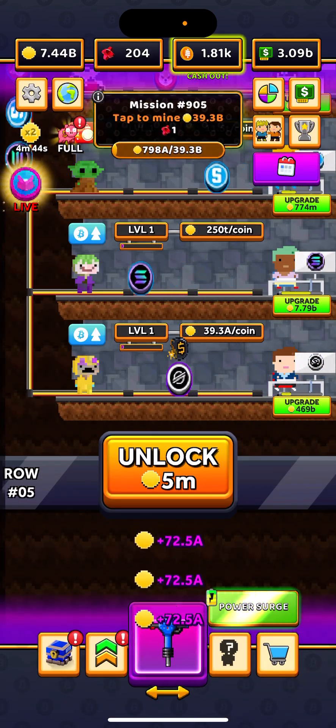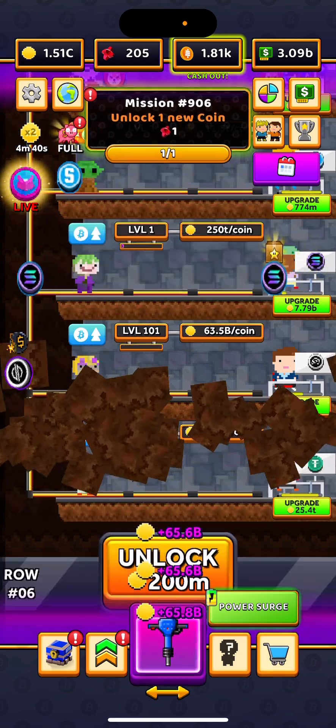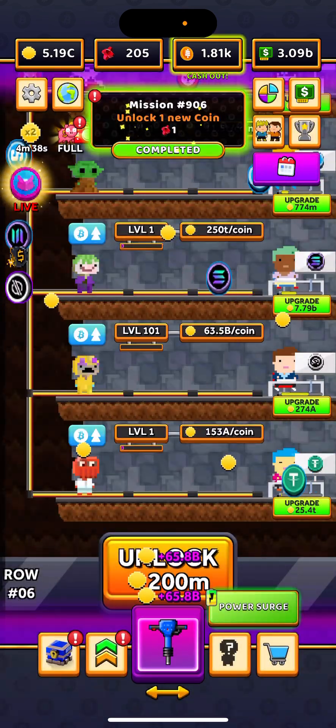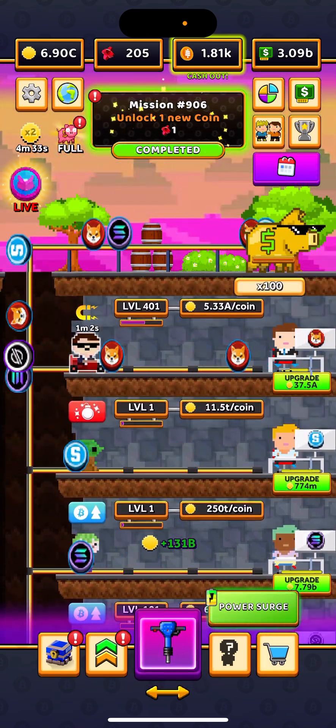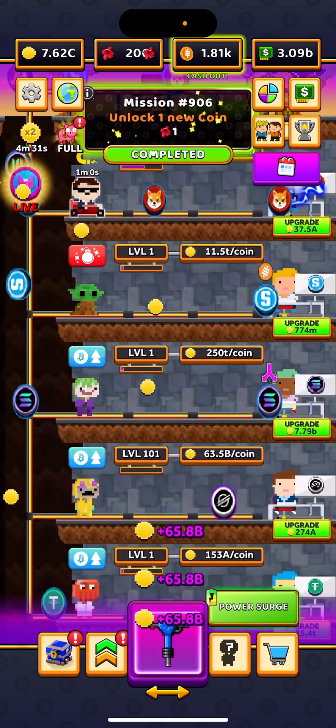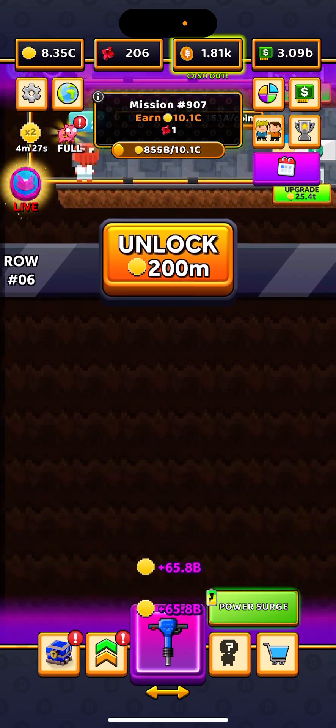We might get there soon — unlock a new coin. And don't forget to collect the things you see going across the top. I'm not so worried about the power-ups myself, just mainly the Satoshis and the gift bags.